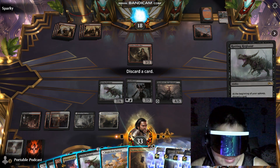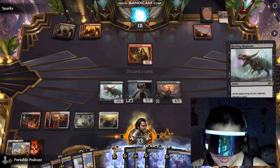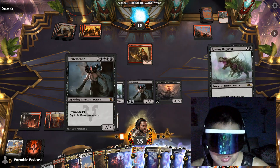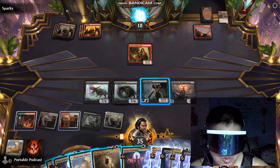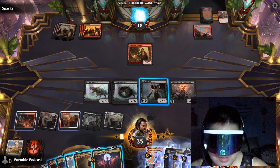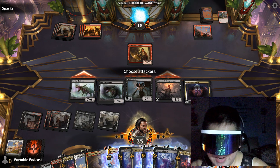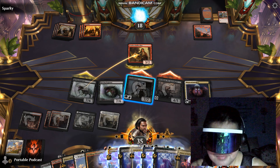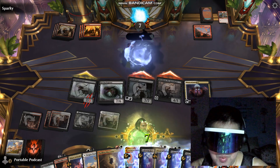And we're going to discard — what are we going to discard? A Bright Climb halfway, I guess. And we drew a card. We play another Regisaur. Another Priest of Fel Rites. Now we attack with everything. Boom — gaining more life. Oh my god.